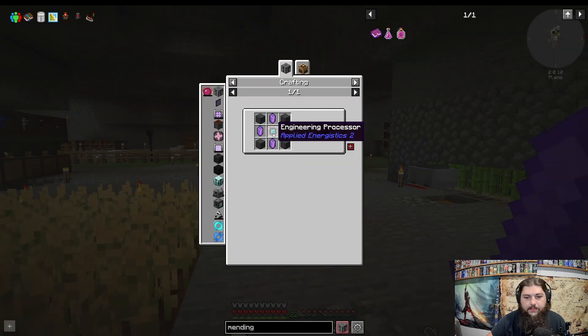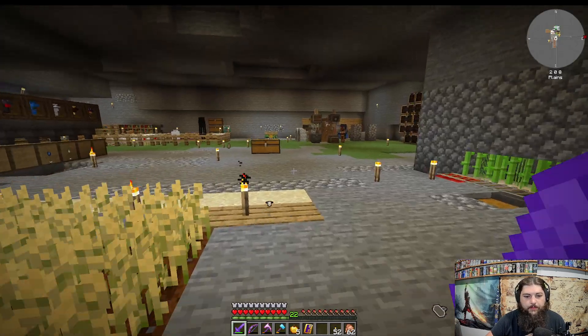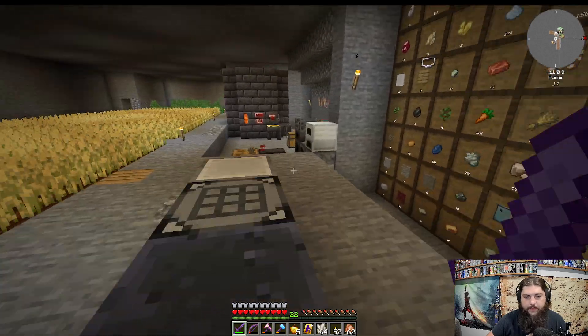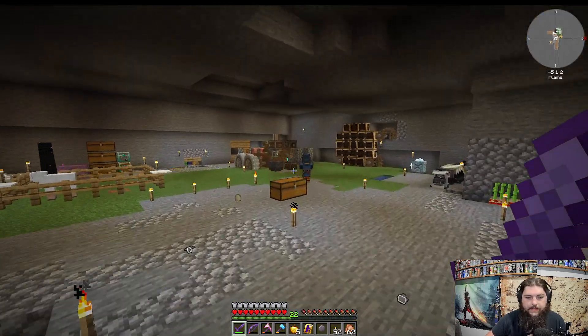We need an Engineer Processor, and for that we need Printed Silicon. Do we need like a line of these? I wonder if I can do it with just one. Let's make some silicon first of all and see what happens. I'm just going to smelt up a whole lot of it. Alright, we got one — let's go test this out.